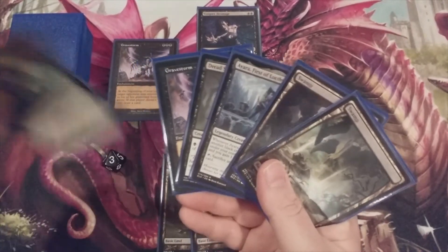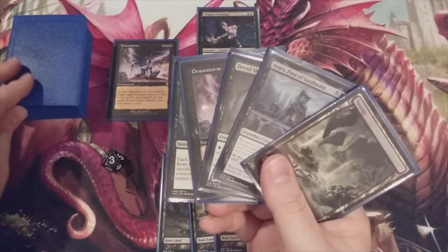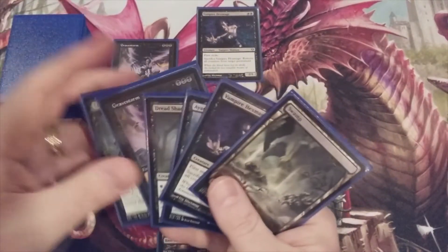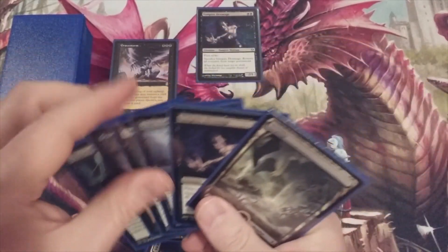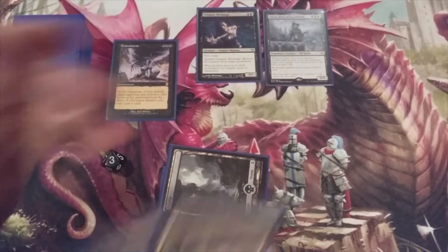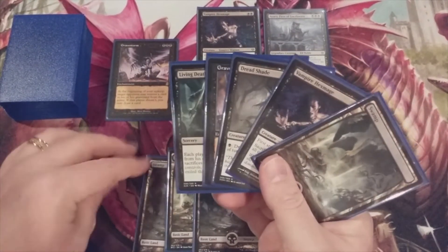Moving to turn three — we draw, there's our Living Death, very nice. We draw another card because our opponent can't exile a card off Gravestorm. We tap three, throw Ayara in play, and attack with the Vampire Hexmage. Not too shabby.